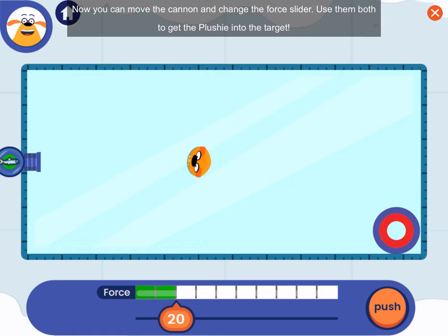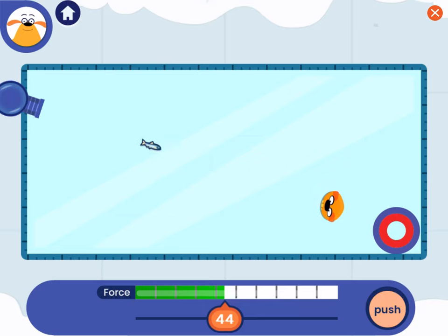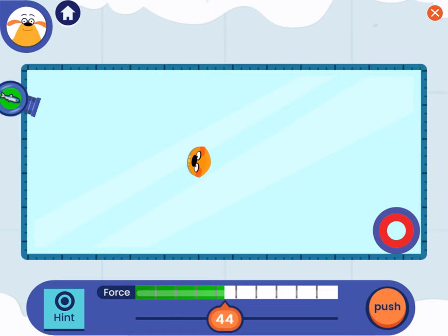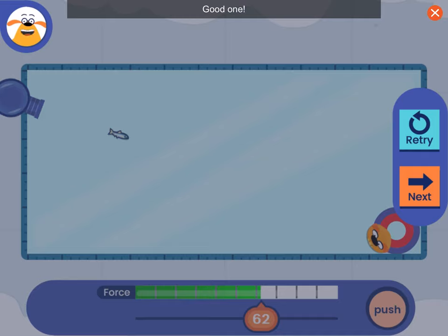Now you can move the cannon and change the force slider! Use them both to get the plushie into the target! Made it in! Good one!